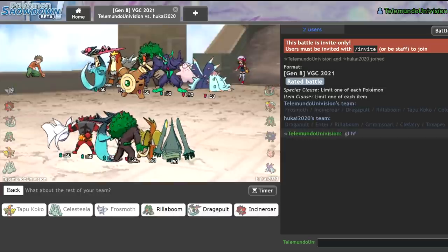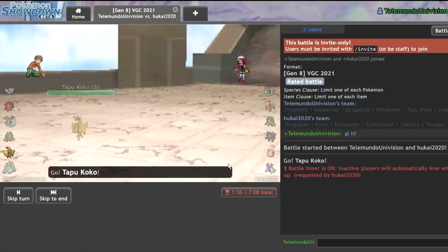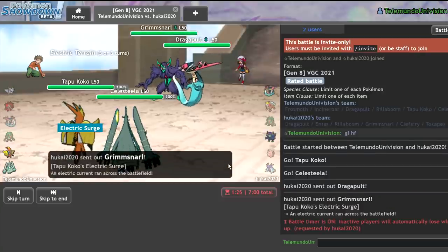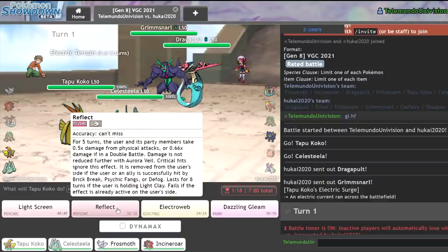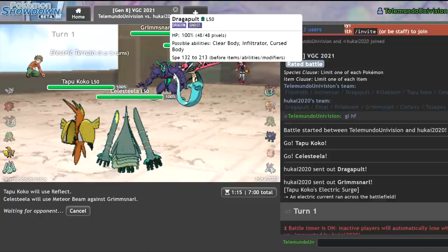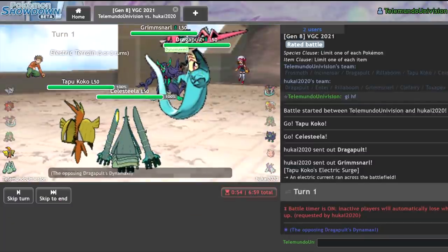Actually, I'll go Frostmoth — they really have a lot of openings for Frostmoth — and Incineroar. Taunt on Incineroar is going to be really good. They lead off Dragapult and Grimmsnarl. These are usually physical sets. I'll go for a Reflect and Meteor Beam into Dragapult. They're going to Dynamax anyway. Thunder Wave is a little annoying, and Max Phantasm is pretty annoying. I lost my Celesteela pretty early.